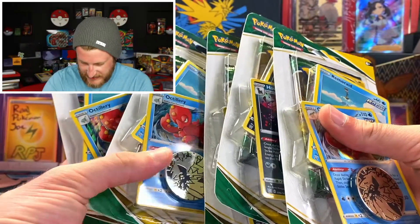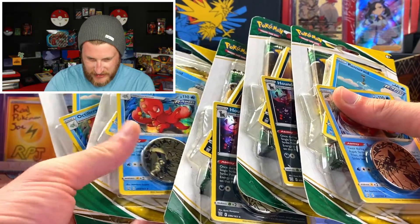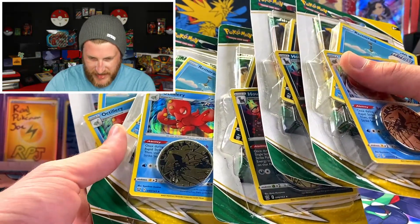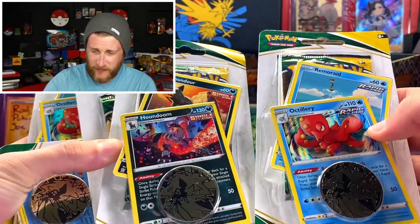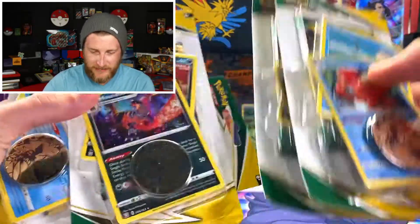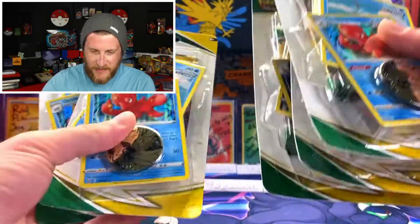So I was able to get five of these single pack blisters. They each come with two cards — neither of them are promos; you can actually pull them in Battle Styles. It's the Houndoom and the Octillery, great cards for the Rapid Strike or Single Strike deck, so if you need those cards definitely pick up a few of these.